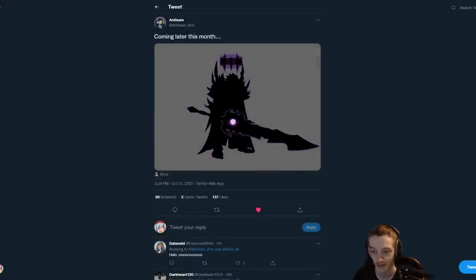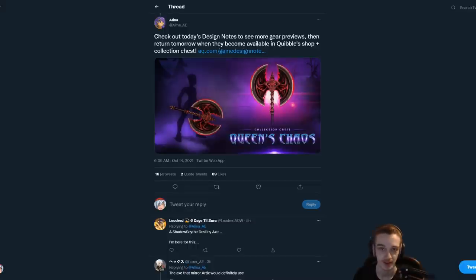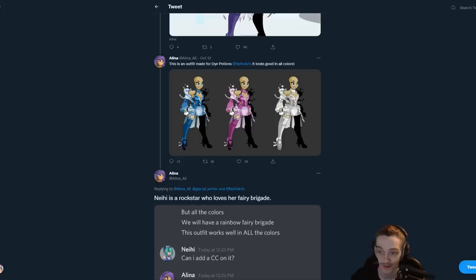There's a Chaos Track-looking outfit from Antism coming later in the month. There's also an update for the 10k chest — there's going to be a Shadow Scythe and a Blinding Light of Destiny. We probably don't need another one of those — there might already be around 20 versions of it in the game — but here's another one, I guess.